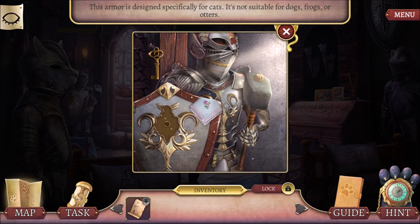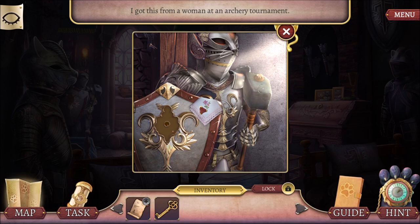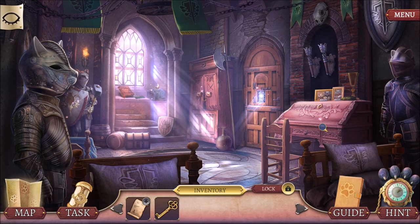We have talking otters and talking cats. This is amazing. I need an emblem on the shield, and I got this from a woman at an archery tournament. I am popular with the ladies, Siobhan! And this is where I keep my diary — it's quite amazing. I'll use my key to open up the desk.